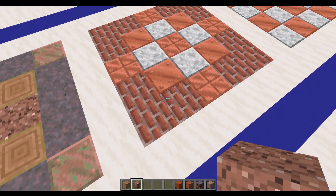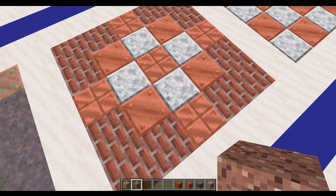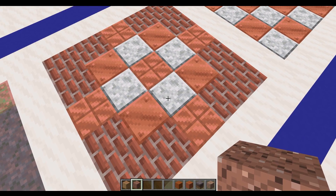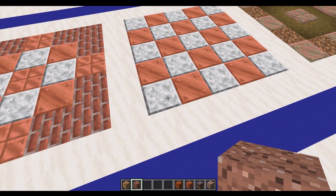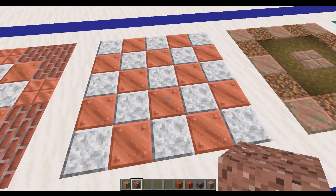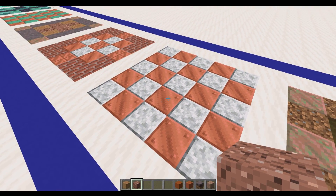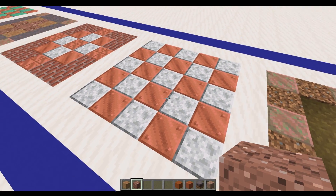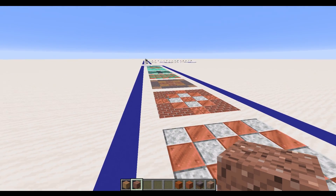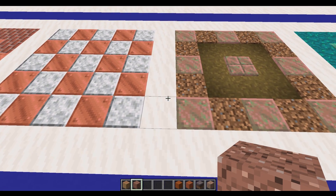If you wanted to use some brick and go for the original copper, that also works quite well. You can make it quite clean with some polished diorite, or you can go for something a bit more like a checkerboard pattern. This would be really nice for a floor, maybe for an underwater build — the copper really does lend itself to an underwater theme.